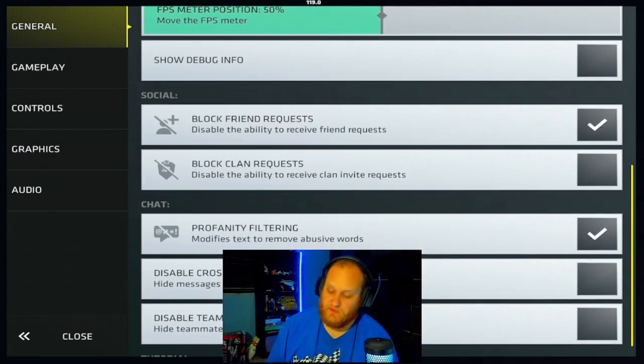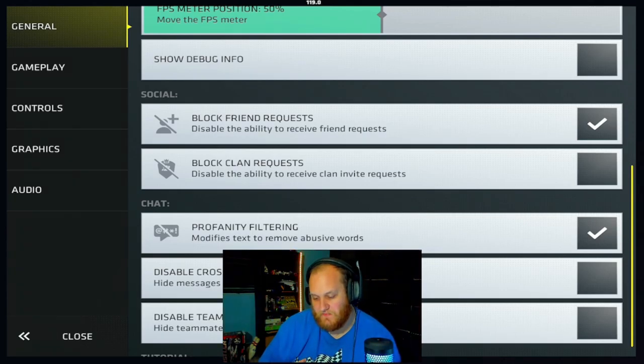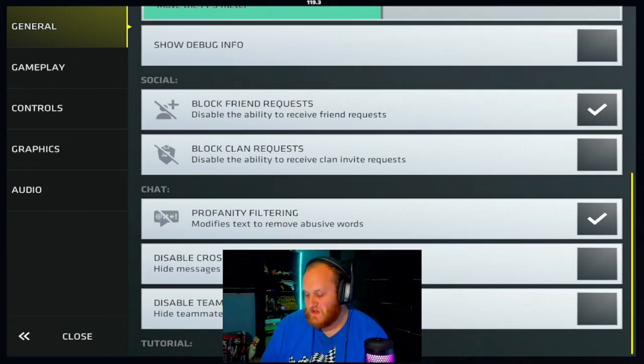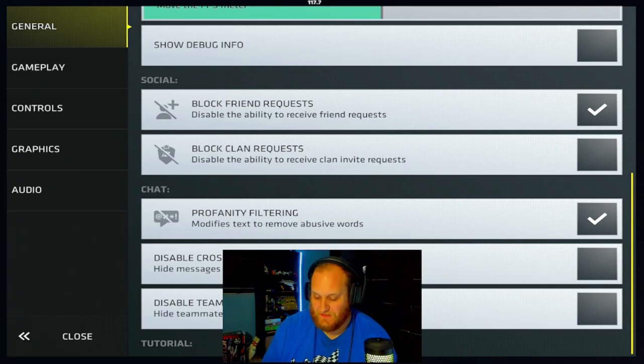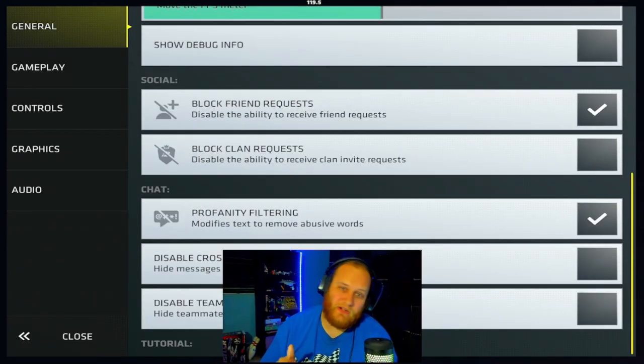For your social stuff, you have block friend requests and clan requests. I have my block friend requests turned on because my friends list is full — everyone wants to send me friend requests. I also have block clan requests off because I'm already in a clan. You also have profanity filtering for your chat, and disable cross team chat and disable team chat. Make sure you have these turned off so you're able to communicate with your team and trash talk the other team in pub matches.